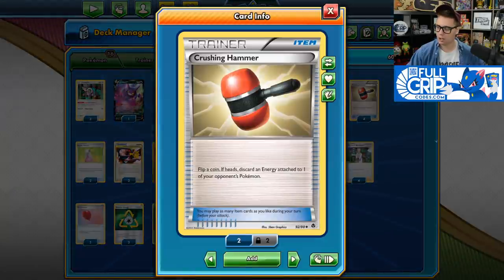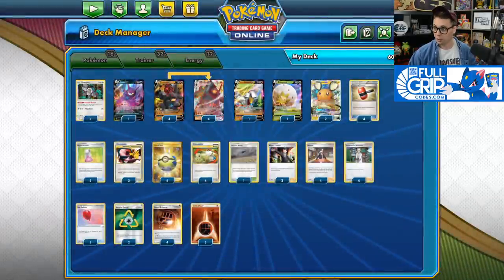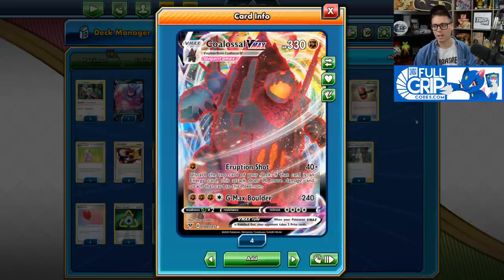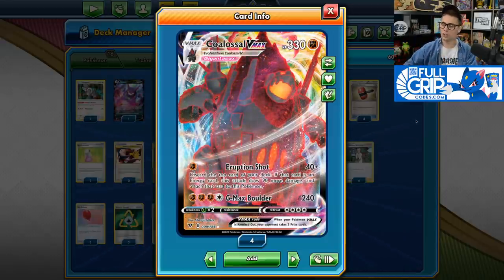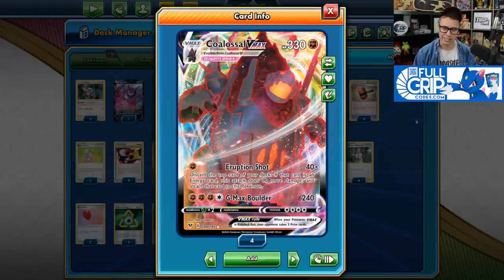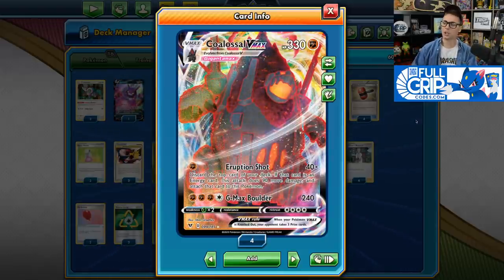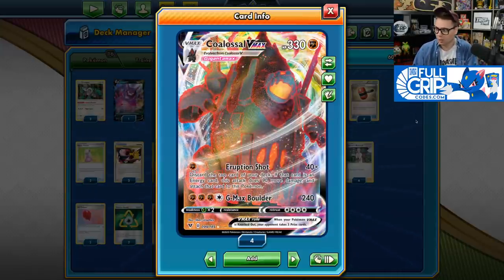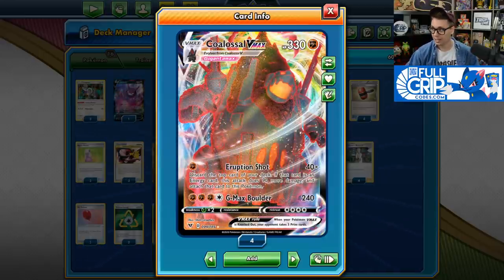We also play four copies of Crushing Hammer in this list. Crushing Hammer is just one of the best cards in the Pokemon TCG right now. It's great against Arceus Dialga and Palkia, great against Eternatus VMAX, good against just about everything. The reason it's so good in this deck is that Crushing Hammer can buy you essential turns to build up energy on your Colossal VMAX. Eruption Shot accelerates an energy, you can attach an energy from hand for turn. Buying an extra turn with Crushing Hammers early means you'll be announcing GMAX Boulder before your opponent is ready to deal with it.